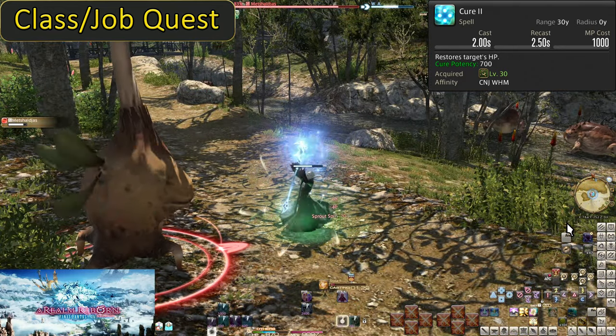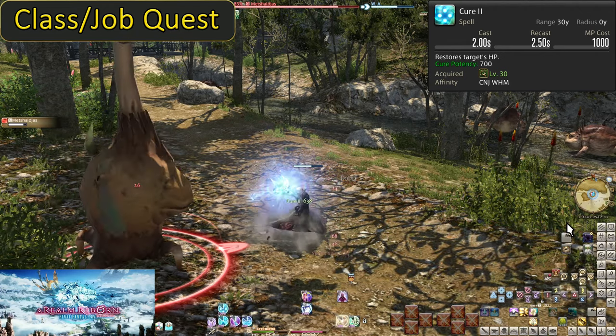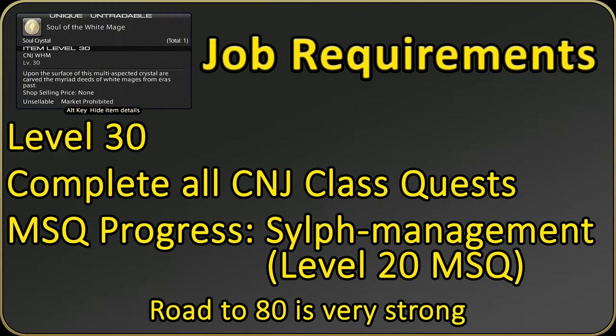In a decent group, you really shouldn't see the MP issue. To obtain the White Mage job, you must first reach level 30 and complete the level 30 Conjurer quest. Additionally, complete the main scenario quest 'Sylph-management,' which is at level 20 in the story. Return to the guild and the quest should be there for you.